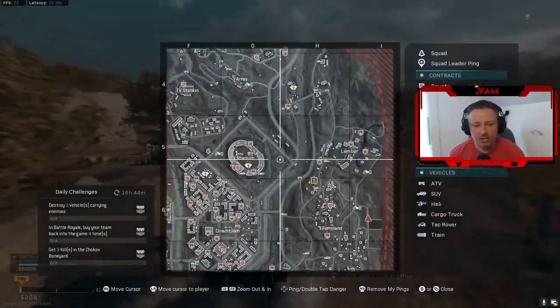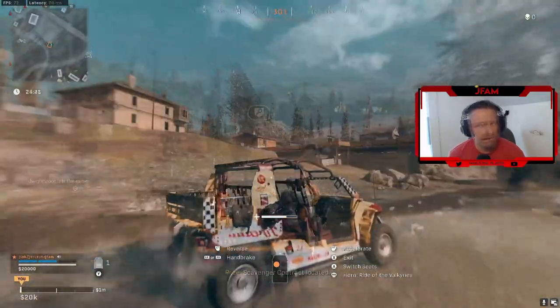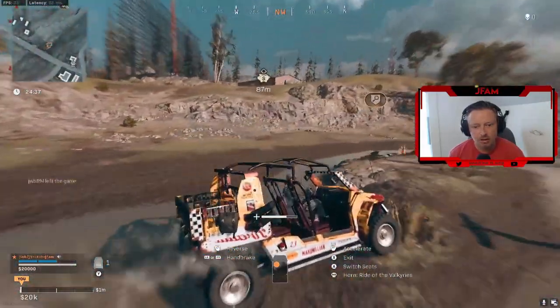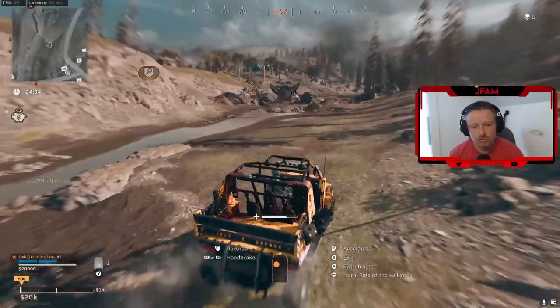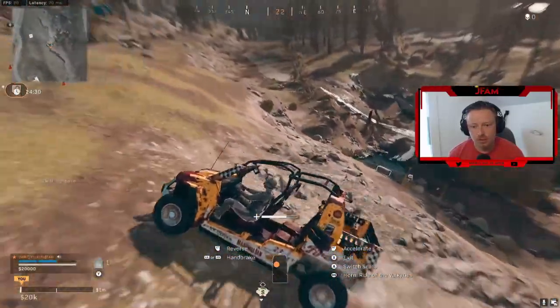The third location is over near the salt mine. Let's head there now. There's the array tower — the location is right here, you can see it in the ditch. There it is, their location.